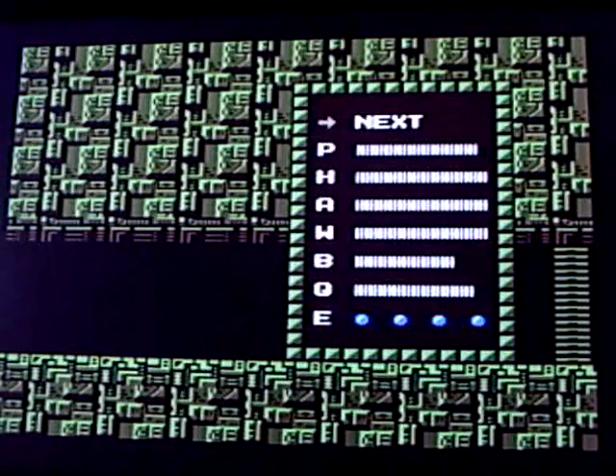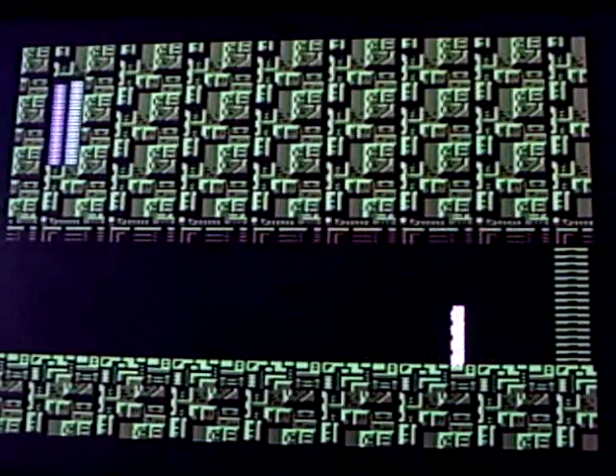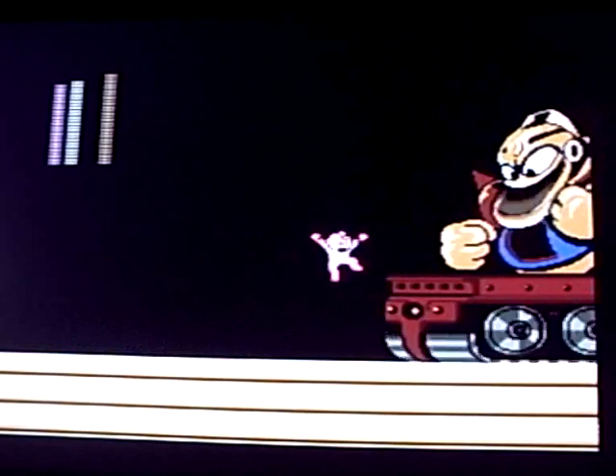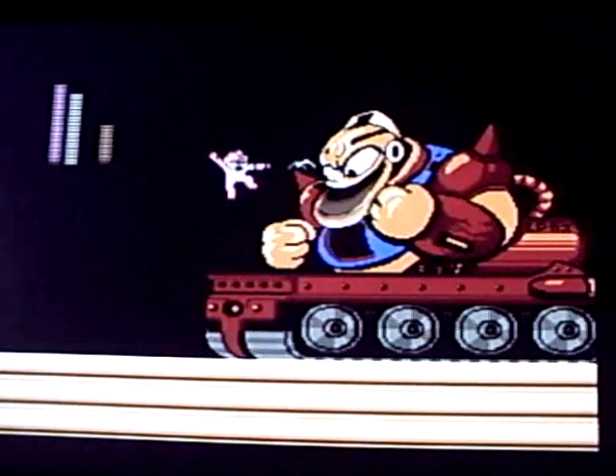Boss time. I think you need the Quick Boomerang. And this is quite a good boss — it is. Wait for it to roll in. It's Guts Man from Mega Man 1. Extremely easy. There we go, he's dead. Shooting a boomerang in his eye.